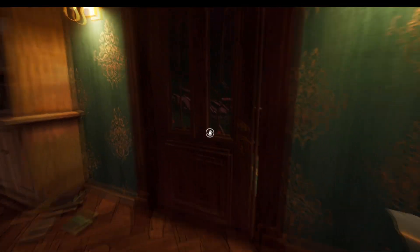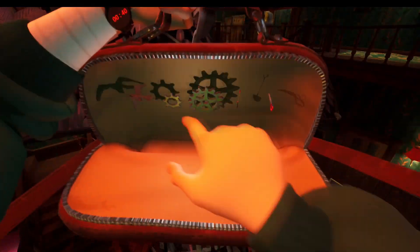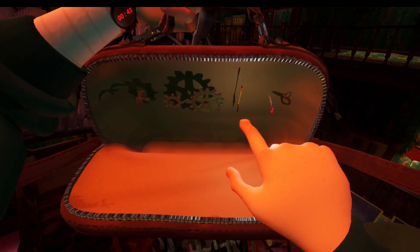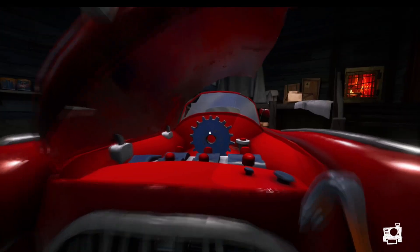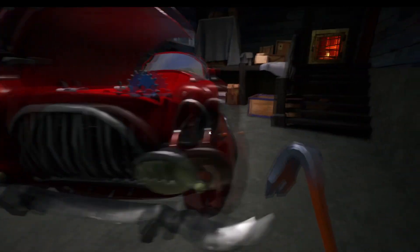And the final cog - we need to get this eagle here and we need to head to the car. When you get a bit of peace in here, you want to place the eagle on the front and that's where we get the final cog. Let's try and get it out of the car. There we go.